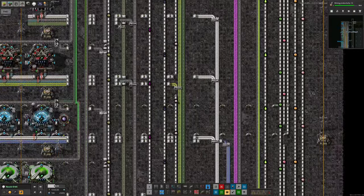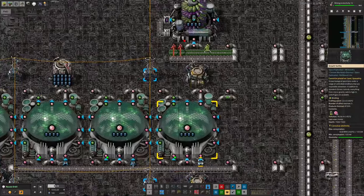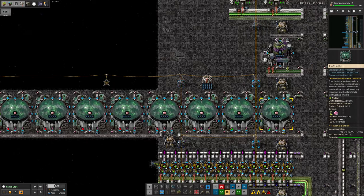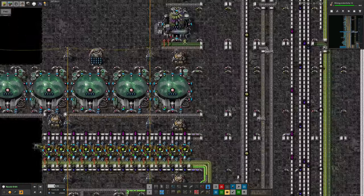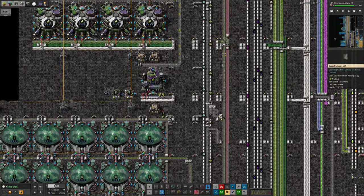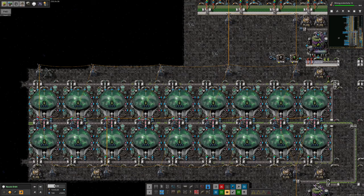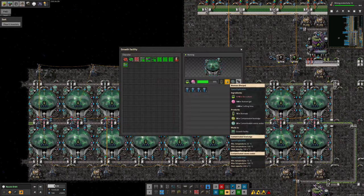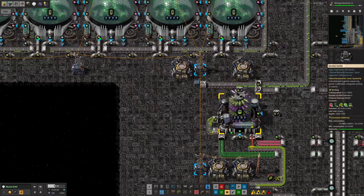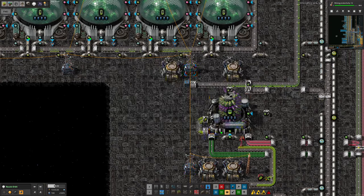Following the pipe back, down here we have machines producing the basic neural gel. The first couple are running happily, but there's a shortage of bio samples coming in. Following the belt back to find out why — there's quite a lot of them being made, it's just not enough. There's a clear shortage of green pots coming in. A couple of machines on the end have run out of biocultures. The biocultures come from down here, but it looks like this one machine making them is struggling because there's more demand than supply.